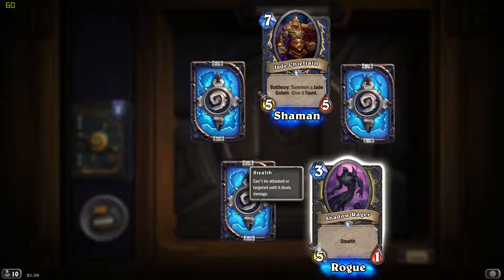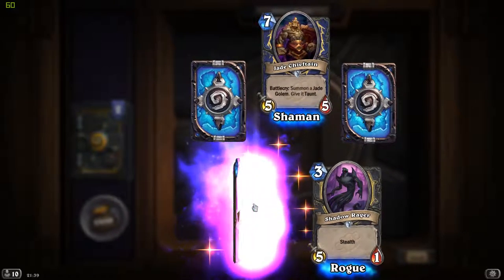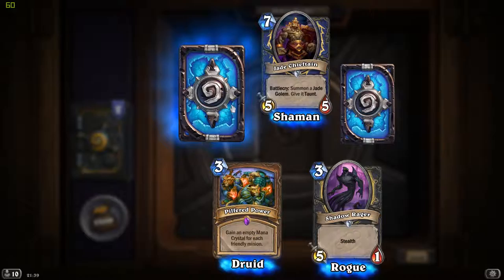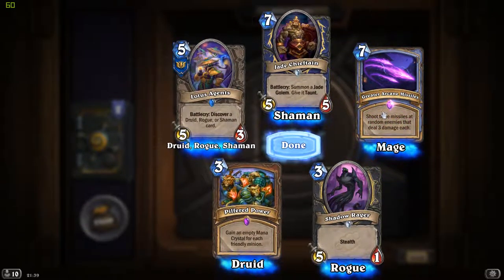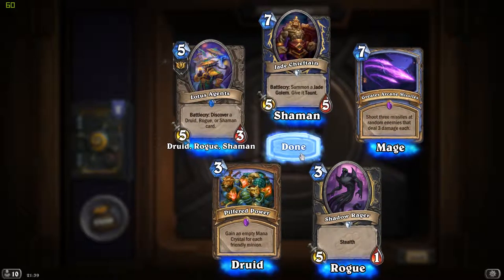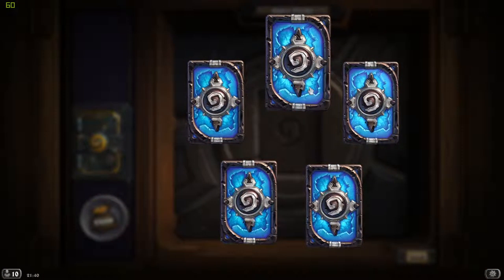Shadow Rager - another weird card which won't ever see play in any kind of deck. First epic card - Pilfered Power: get an empty mana crystal for each friendly minion. We already have this one. And this is my third Lotus Agents card. Greater Arcane Missiles: shoot 3 missiles at random enemies that deal 3 damage each. This is very cool - it's also totally RNG, but what is Hearthstone if not an RNG fest?